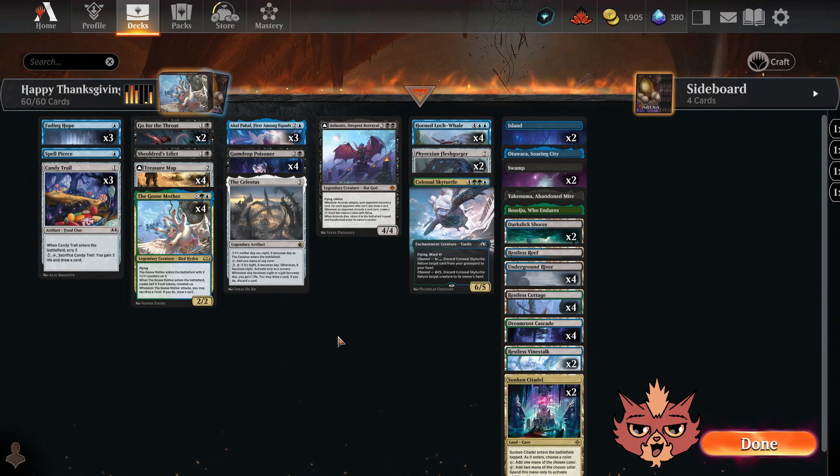We're back for some Sultai Goosemother, and this is a Lost Caverns of Ixalan Standard brew. We're gonna go over the deck then hop right into some Ranked. For anyone who may not know, I'm Redcat and I build all kinds of different decks, but I do prefer aggro decks and any decks with red in them. We do have that Discord link as well as that Patreon link down in the description if you're interested in joining either of those.